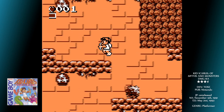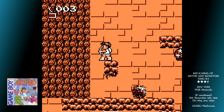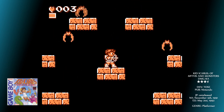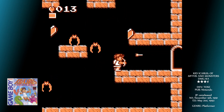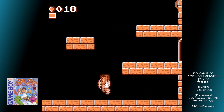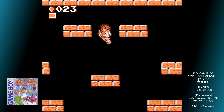You jump with A and fire your bow and arrow with B. Jumping again in mid-air flaps Pit's wings and slows his descent. There are four worlds to fight your way through, each comprising several levels. Some have you climbing cyclical towers where levels loop horizontally as you make your way to the top vertically. Others are a series of maze-like interconnected rooms that you need to puzzle out. All levels require you to get to a final door to escape, and there are maps to guide you on the fortress levels — but you'll have to find them.